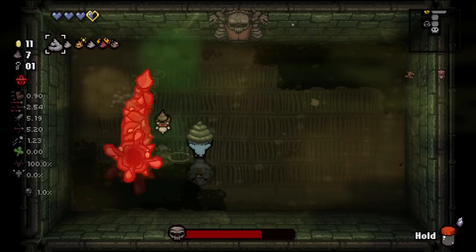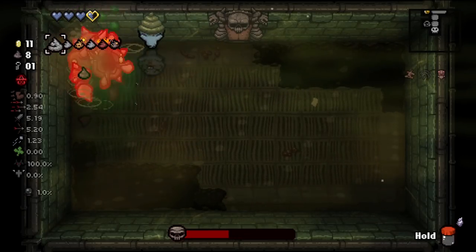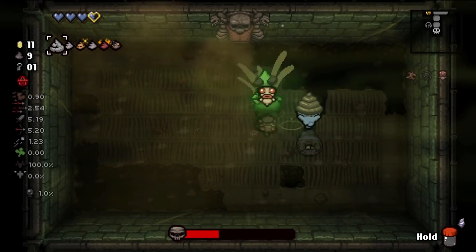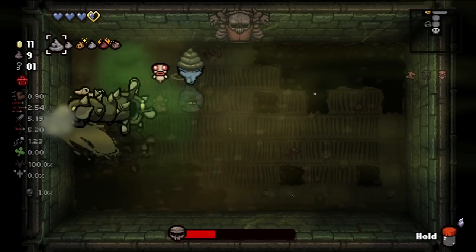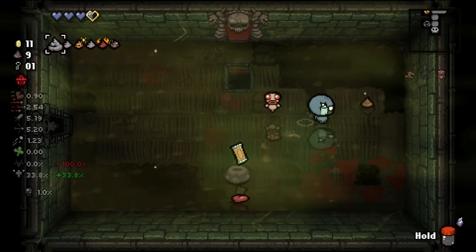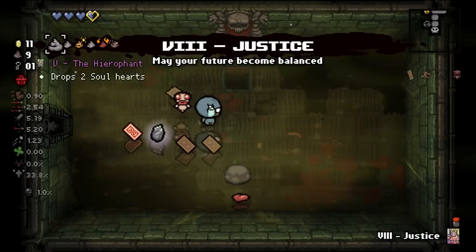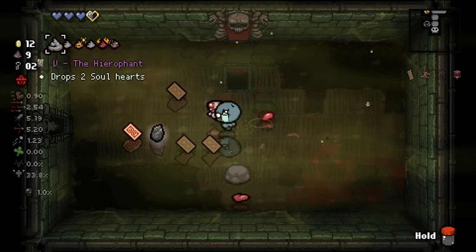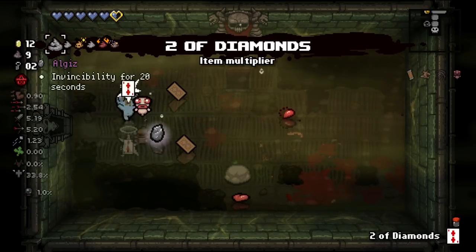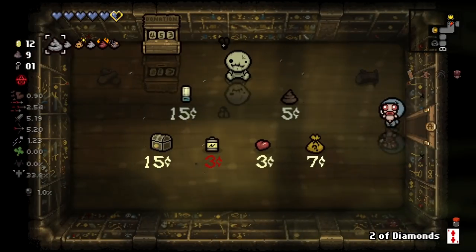We have a bomb ready, I'm going to hold it. The one we just fired comes with a fly attached — that could hurt us. This is the super secret room. A couple of red hearts doesn't bother me. This is the poison cloud poop, so I want to hold it and get as much poison damage on this guy as possible. Let him get soaked in the poison, then hit him around a little. I'll go angel deals because our HP is lacking.